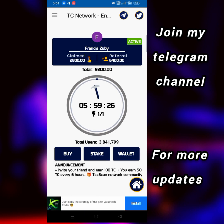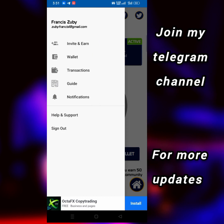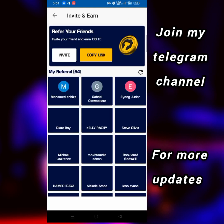To earn more, you can also use referrals. Click on 'invite' to share your referral. It's not mandatory — if you cannot invite people it's not a problem. You can still mine 50 pieces every six hours.